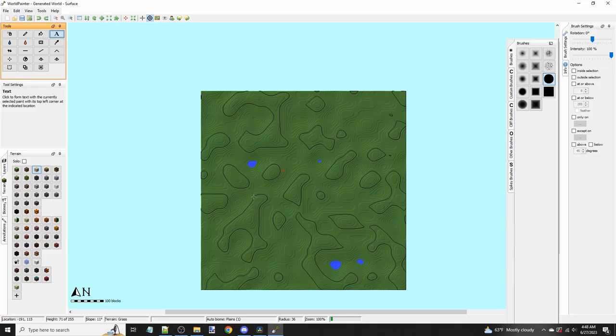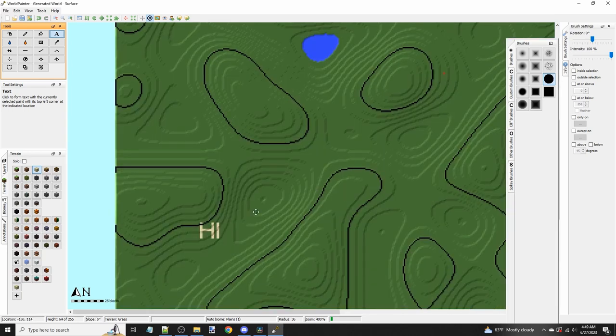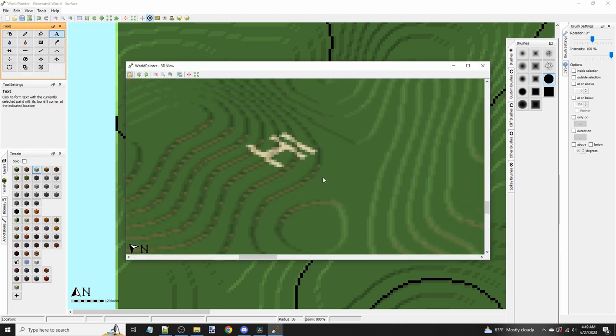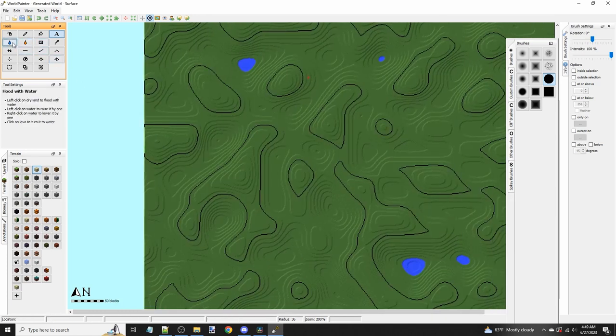Next is the text tool — another kind of useless thing I would probably never use unless you want to sign your map or something. You can put text in and in the 3D view you can see it shows up as a texture on the terrain. Not very useful but kind of fun to play around with.